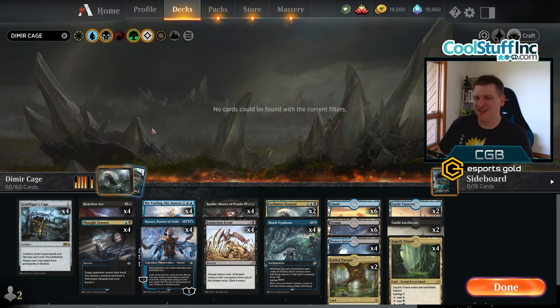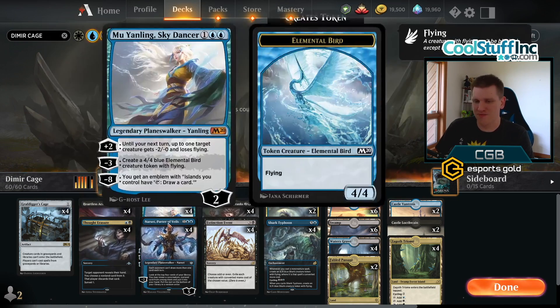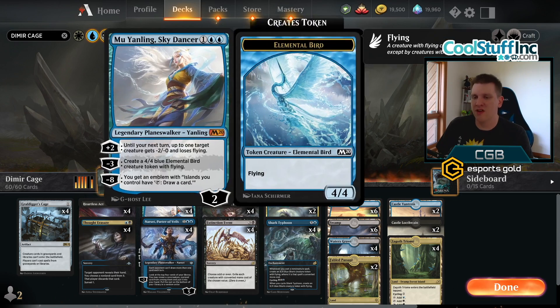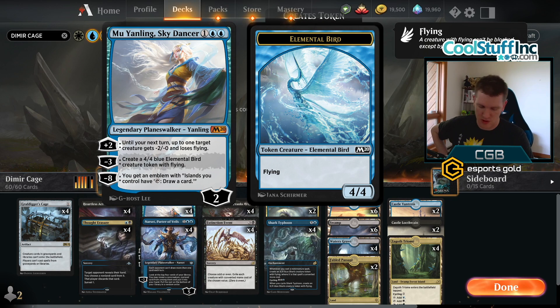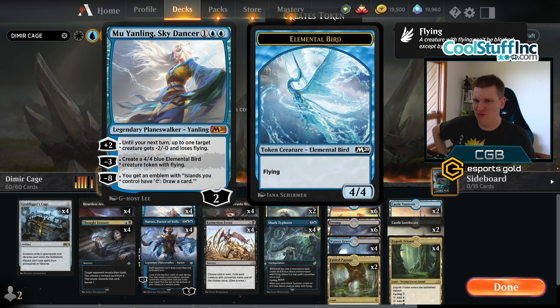Looking at the rest of the deck, we've got a good amount of weird card selection. Against decks like Rakdos, I was finding that I was still getting beaten to death by Dreadhorde Butchers and Serrated Scorpions — their cheap creatures that just pick at you until you die. I wanted something to play on turn three that was proactive. Everything like Murderous Rider was reactive. I really didn't like it, and I needed to draw cards. I was running out of cards in the late game. And I actually went with the Sky Dancer.